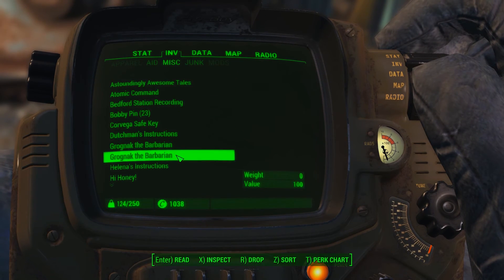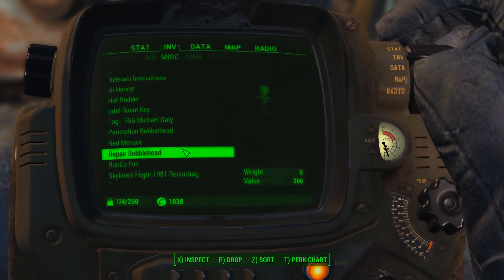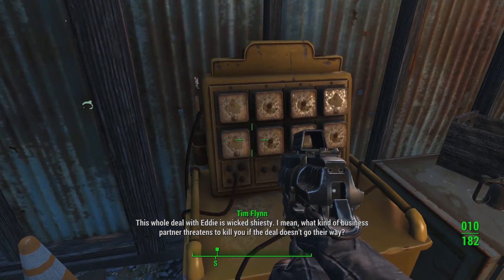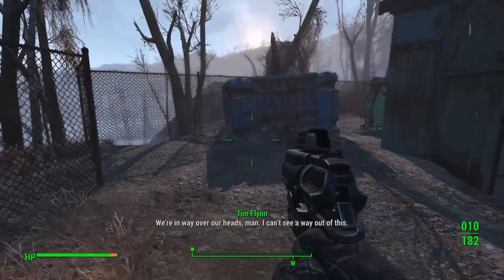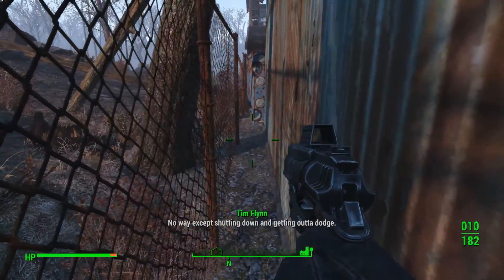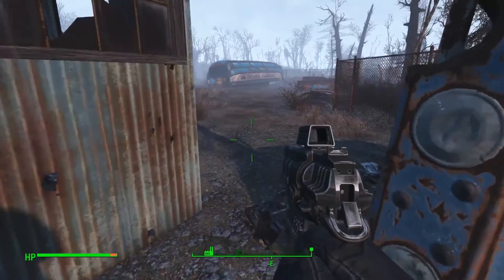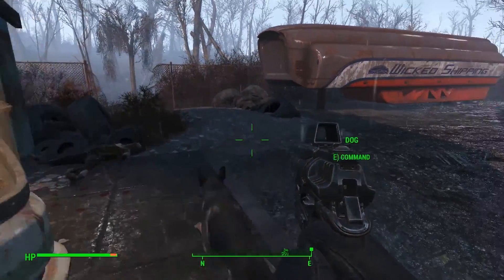The tape says: 'I want you to listen to me as a brother here. This whole deal with Eddie is wicked shifty. What kind of business partner has friends to kill you if the deal doesn't go his way? We are in way over our heads, man. I can't see a way out of this — no way except shutting down and getting out of Dodge. Give me a chance to talk this out with you face to face. I just want both of us to get out of this.' Sounds like some dodgy dealings. Let's go check out the robot.